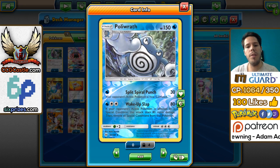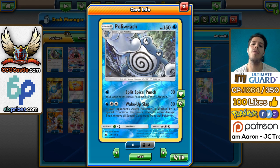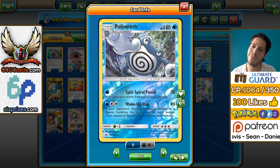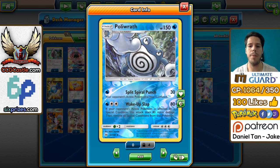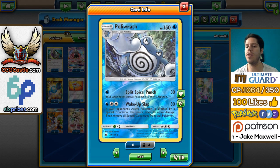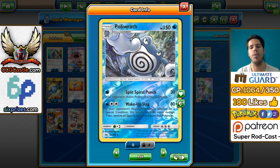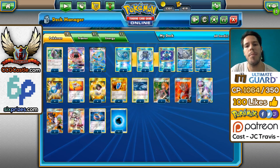We also have this other Poliwrath from Sun and Moon. We get to Confuse for a single Water Energy for 30 damage, with the choice to potentially deal 60 damage — and we all know how good Confusion is off of Espeon GX. Poliwrath doesn't come out as quickly as Espeon does, but it's never a bad idea. Wake Up Slap deals 80 damage and 80 more if your opponent's Pokemon is affected by a special condition, not just sleep, so it combos with Confusion. We're focusing on the cheap one-energy attacks.